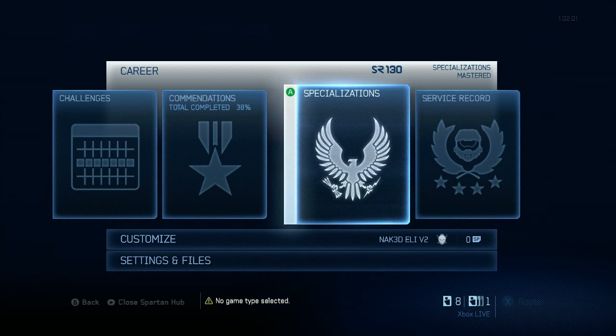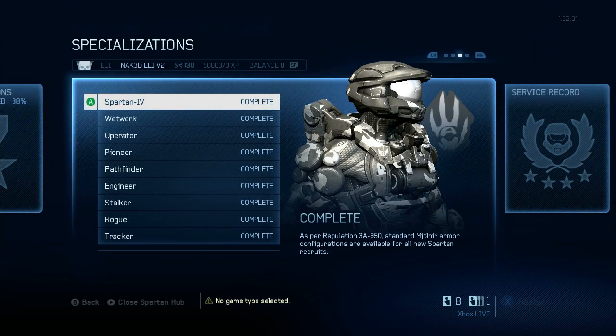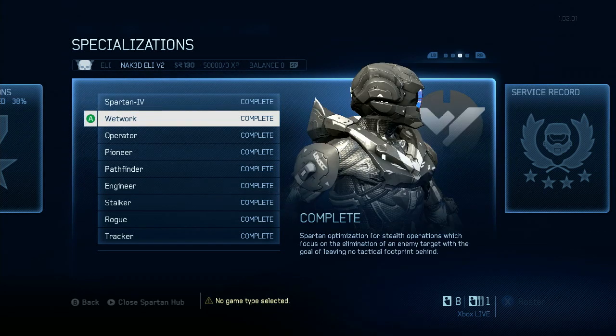What's up, this is Naked Eli, the Mostly Unclothed Gamer, and in today's episode of Breaking Halo 4, we'll be breaking down specializations, focusing specifically on rank unlockables and the specifics of the armor mods.